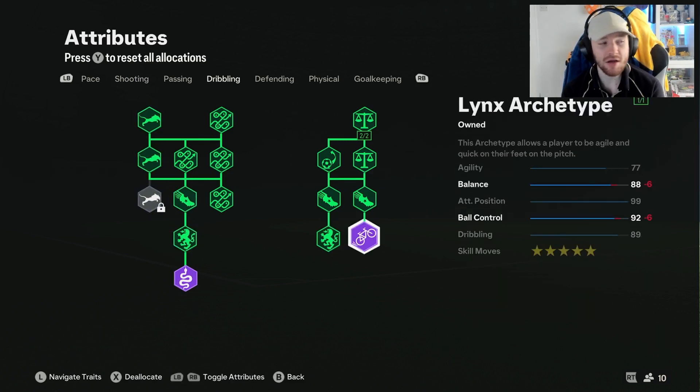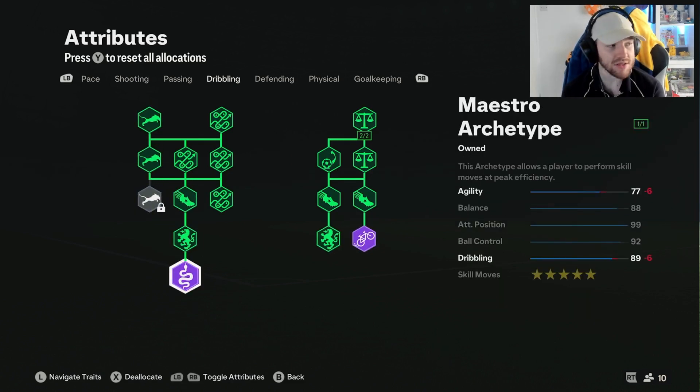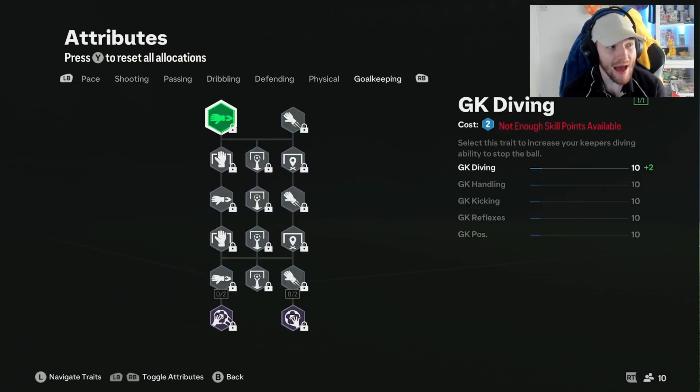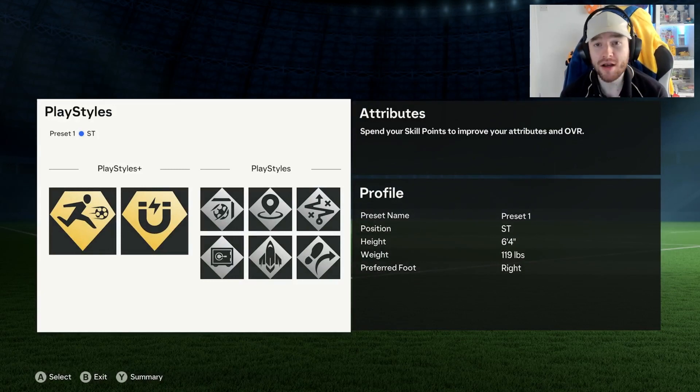We've put more into dribbling — as you can see we've got the Links archetype as well as the Maestro archetype. We're one away from completing Agility, which is probably going to be needed in this taller build because you only have 77 Agility. But your Attacking Position is 99 and your Ball Control is 92, so the ball just will not be bouncing off you like it has on other tall builds.